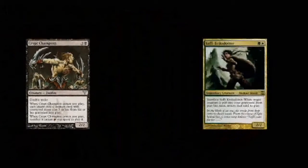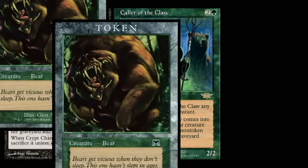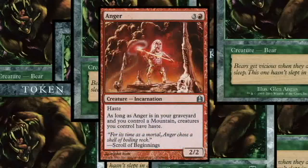You can repeat this an infinite amount of times, but you will want to eventually bring Caller of the Claw back with the Champion, creating an army of billions of bears. Since Anger is in your graveyard, all of those bears also have haste.